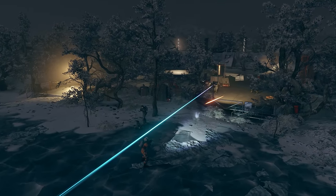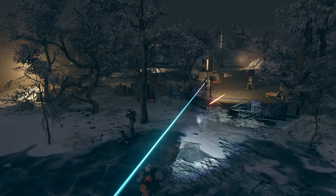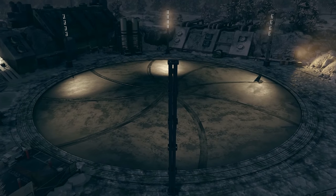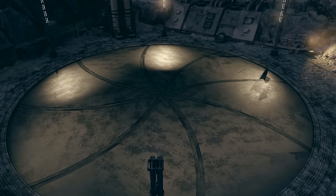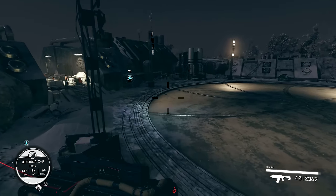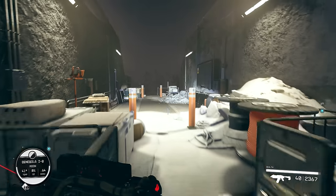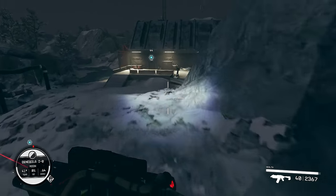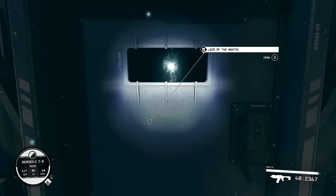Once we land and exit the ship, there will be a couple of spacers — probably five to ten or so — across the whole outside area. Obviously take them out, and in the middle there is a big circular bay door. Once you've taken care of the initial spacers, we want to just run straight ahead towards the bay door, then turn to the left. Just follow the quest marker, and once you come around this corner there will be some spacers out here. Take care of them, then just walk up to the door which is the lair of the Mantis. It won't be locked or anything — just head straight on inside.